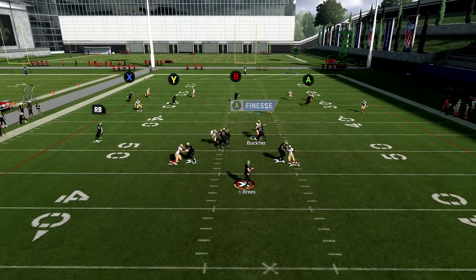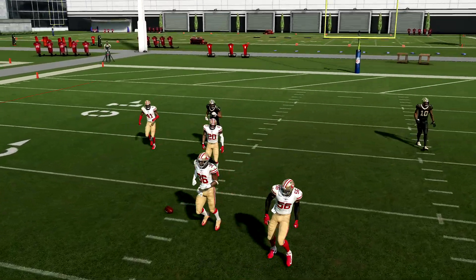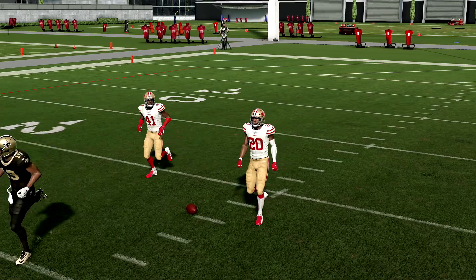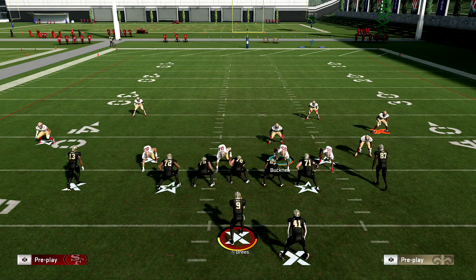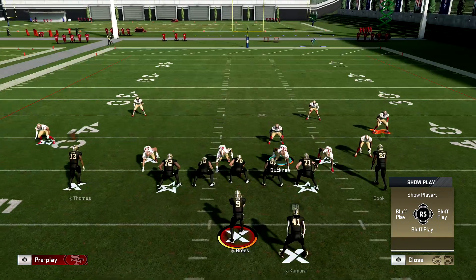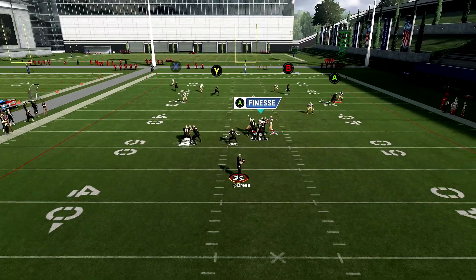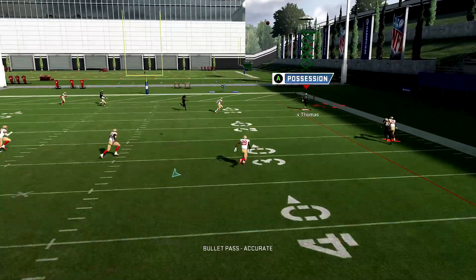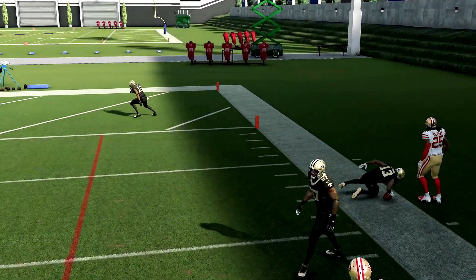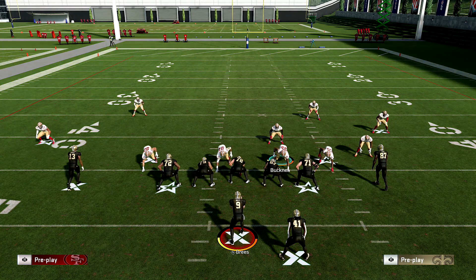Try to throw this over the middle — boom, we've got somebody there. You see, these plays aren't working anymore because of the sticks adjustment. Your base cover four quarters is fine, and by all means if you think you can get away with the stock version go ahead, but there are routes designed to just smoke this defense — crossers is one of them, especially if you use the wheel route combination.